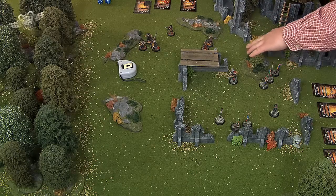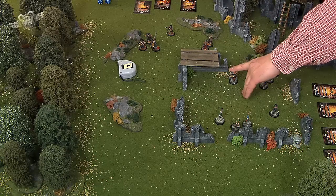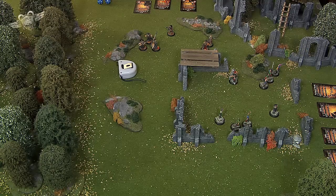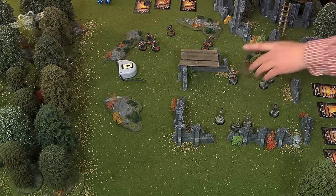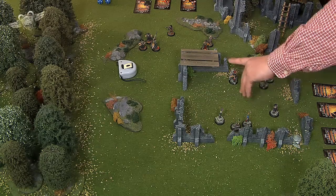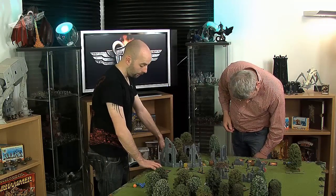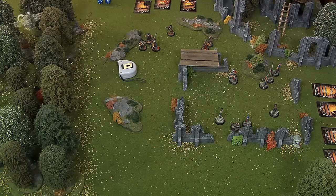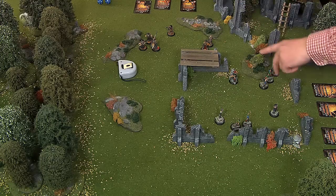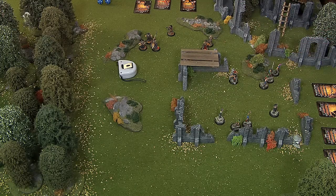This is where cover comes in. The soft cover and hard cover each give a modifier to your target number for shooting — you always take the best one, but they don't multiply, so you can't stack hard, hard, and soft. Shooting through hard cover and soft cover, you just take the hard cover modifier. The Brute is behind a wall — hard cover — so that's minus four on your target number. The Brute has a defense of six and I have 14, so that's 11 minus 4, putting you on sevens. The Wasteland Warriors have a defense of five, so it's 10 minus 2 — you'd be on eights to shoot at them.